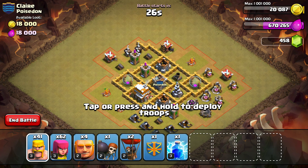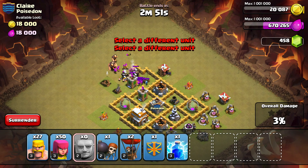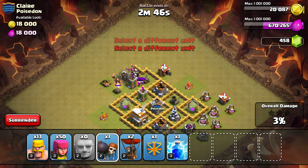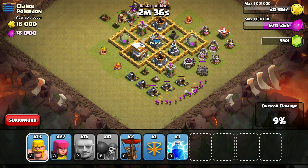I'm going right in here and starting with barbarians, then archers — come on — then giants. That should get through there. Then I'm going ahead with wall breakers to try to get rid of the air support.